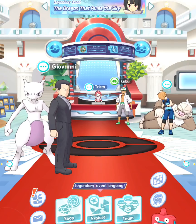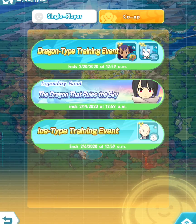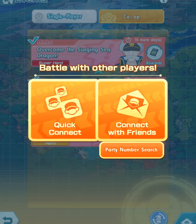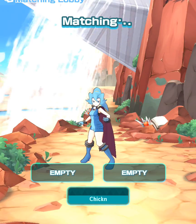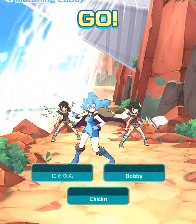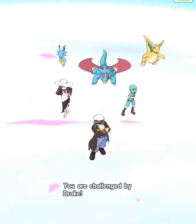Let's head into a battle. I've already set up a team. We're going into the events here — Dragon Type Training Event, 'Overcome the Surging Sea,' Dragon Super Hard. We're going to find players online. I have this set up already so you guys can see Clair and Kingdra's sync grid and how they function. I'm going to leave this on auto so you can take a look at what's going on.